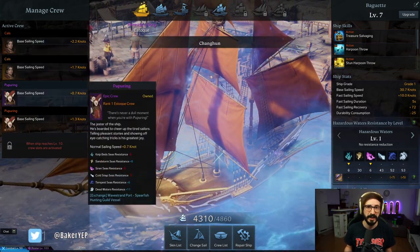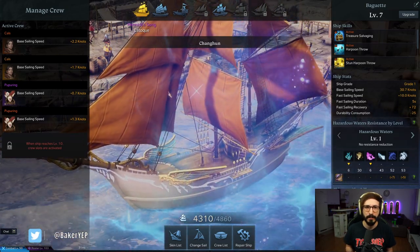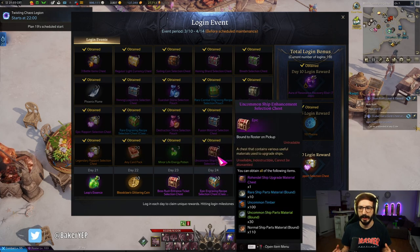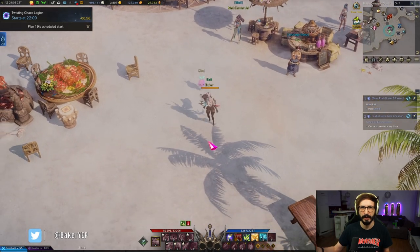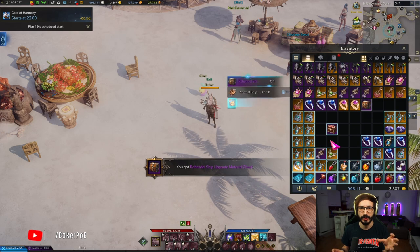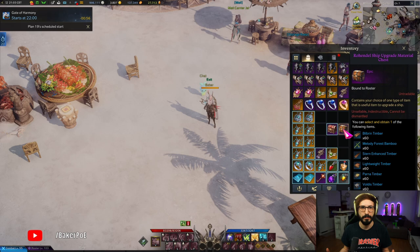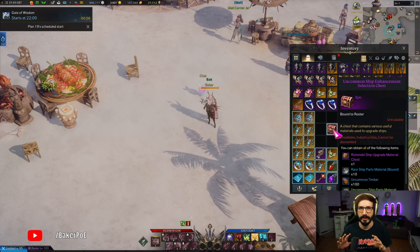Let's look at what we're building with all the free boxes from the login event. You can upgrade your ship basically for free up to level seven. If you're missing any materials you can find them in the raw handle shipping boat outside of town and buy the few missing parts — usually you should end up having all of them in the boxes.